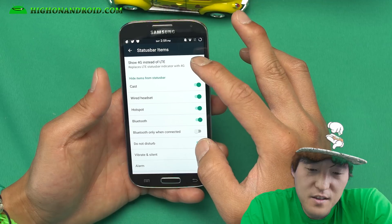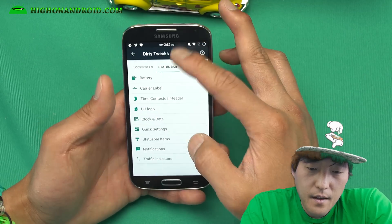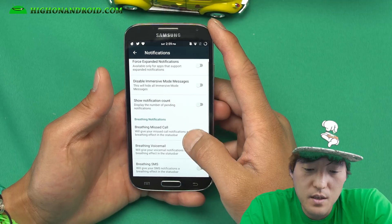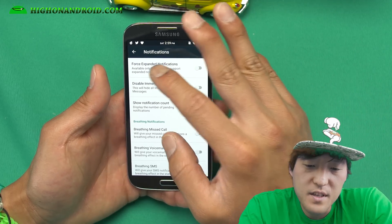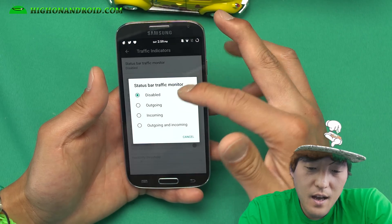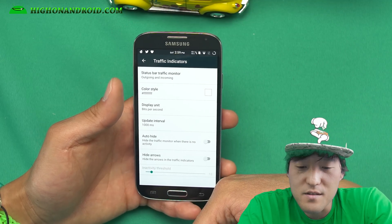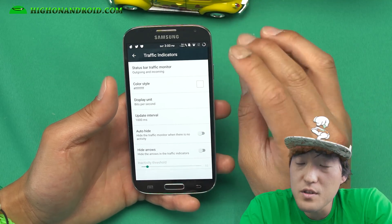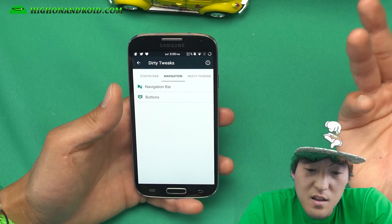Status bar items — you can go ahead and change 4G into LTE if you want, and hide stuff you don't need really quickly. Notifications: there are a ton of different ways you can manage your notifications with Android 6.0. You can disable defaults, force expanded notifications, breathing, missed call — all that awesome stuff. Traffic indicator: if you install a lot of apps and maybe install a wrong one that starts pulling data, you can monitor all that traffic and tell exactly how much data is being received and sent from your phone. A lot of flashaholics will use that.